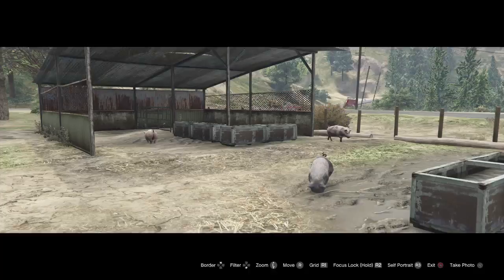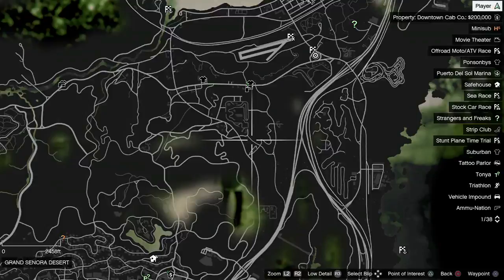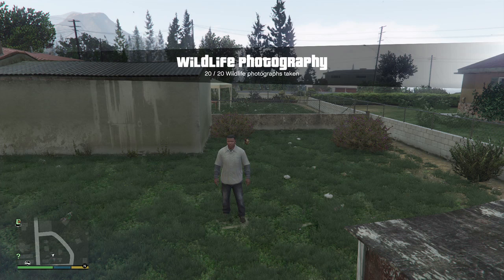The pig is obviously in the pig farm which is located in Great Chaparral here. And if you walk on this track just southeast of the Redwood Lights track in the Grand Sonora Desert you'll find a boar — stand still and let it come to you or you'll scare it off. As a bonus you can also find a cow in this location.